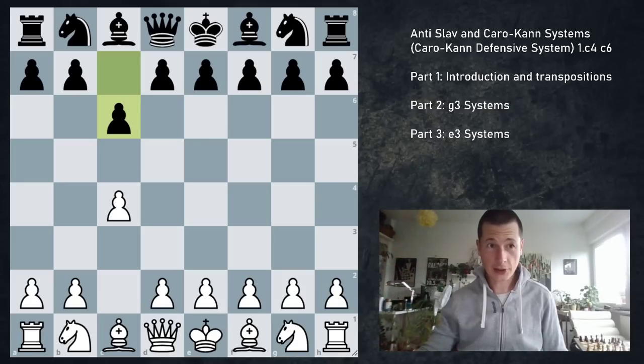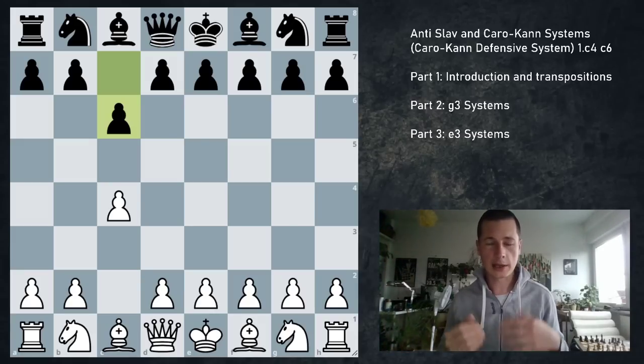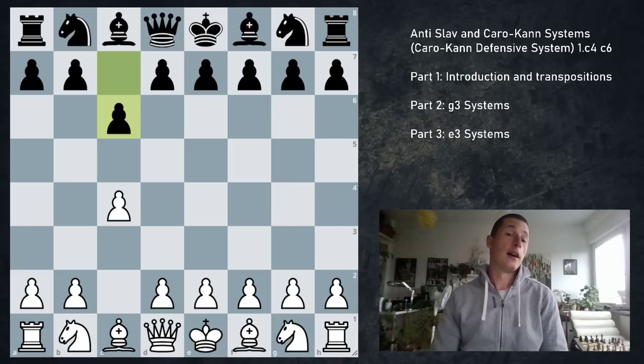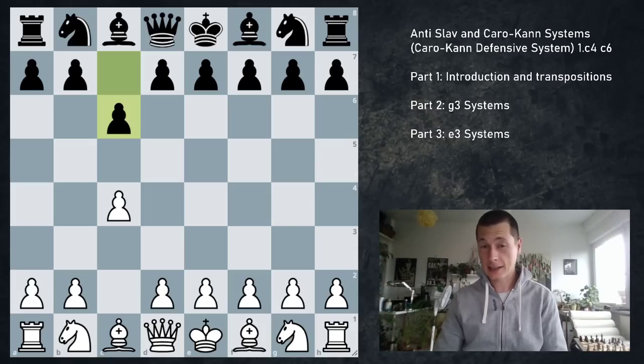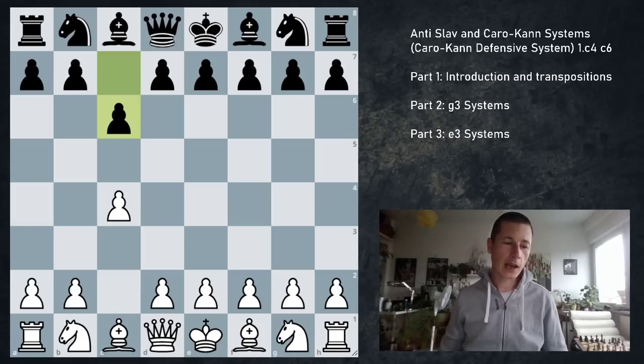Hi everyone, Stjepan here. Today I'm going to continue the series on the English opening with my favorite defense for black, by far — when black plays pawn to c6 on move 1. What this means is that black is a Caro-Kann and a Slav player, or a Semi-Slav player, and black would like to get into positions they know and are comfortable with.